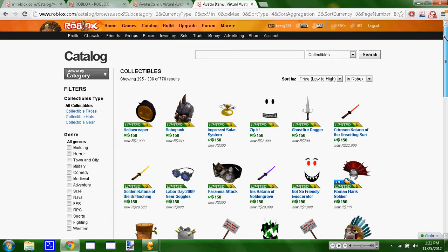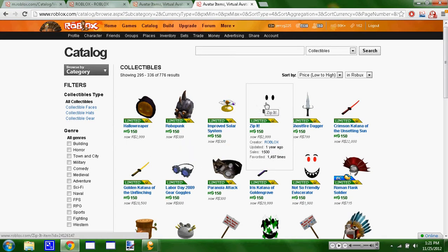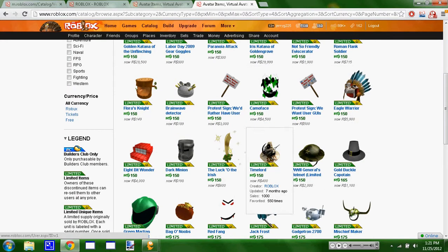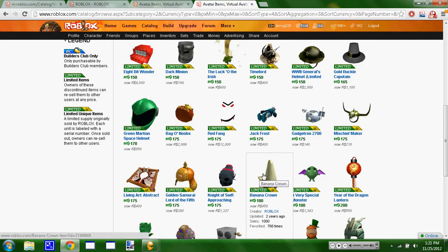So if the randomly selected parameter was 4, 6, then I would find column 4 and row 6 on the grid. So I would have to buy the banana crown, because I don't own that, and then I would snipe it off to you guys.